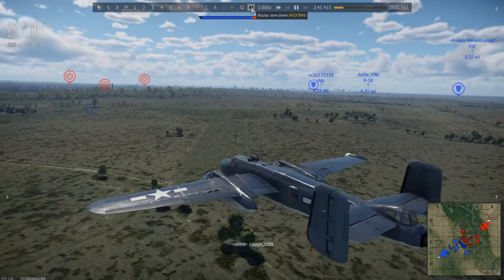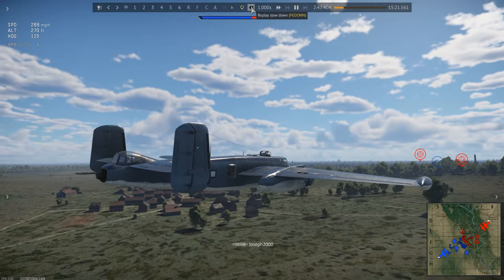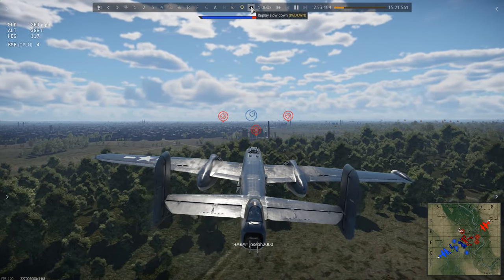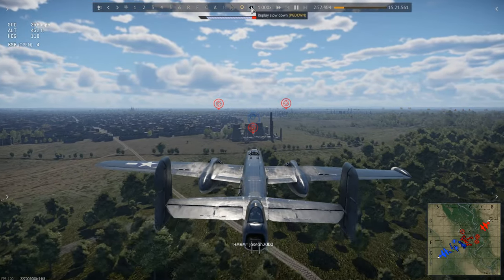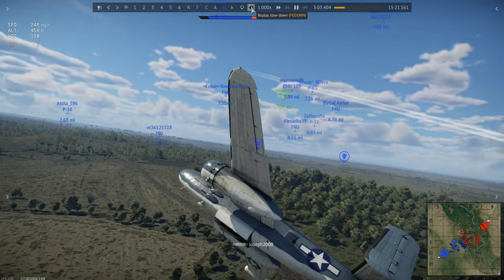As I approach the left-hand base on this map, I am keeping a watchful eye on my surroundings. Fighters are a big threat to something like a PBJ, so I would rather not take my chances. Once the area is clear, I move to drop my bombs on the far left base. Some dedicated strike aircraft can destroy a base, some can't — it depends on the map too, so bear that in mind.